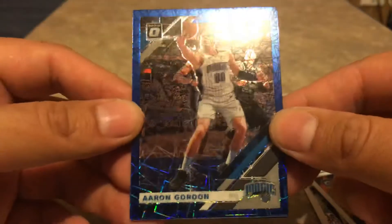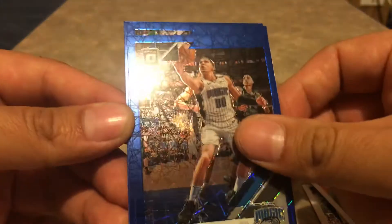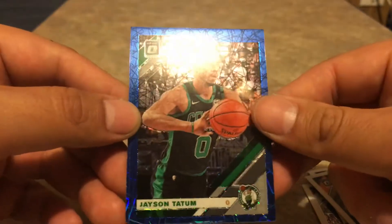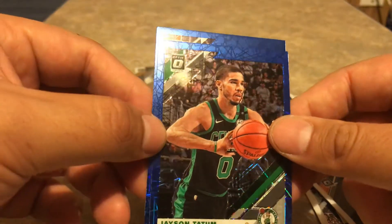Can we do this? To greet us is Aaron Gordon. Look at that Blue Velocity magic. Behind Aaron Gordon is a Jayson Tatum — these guys are having a game tonight.